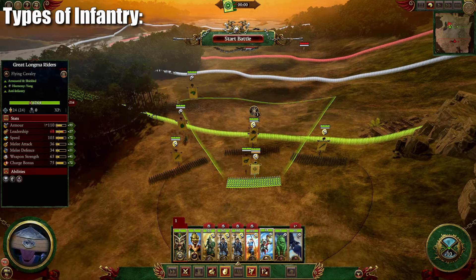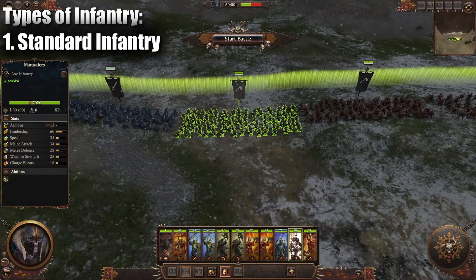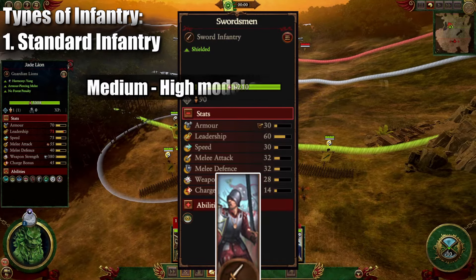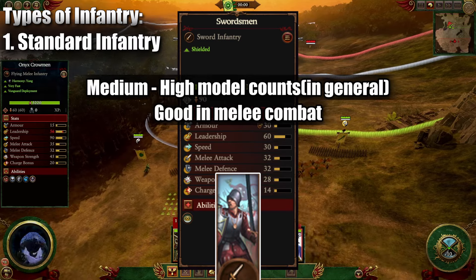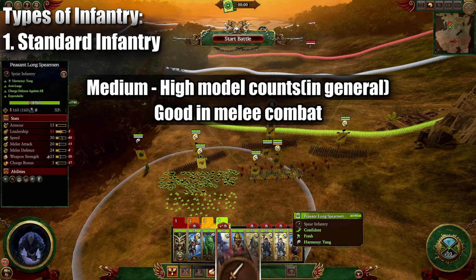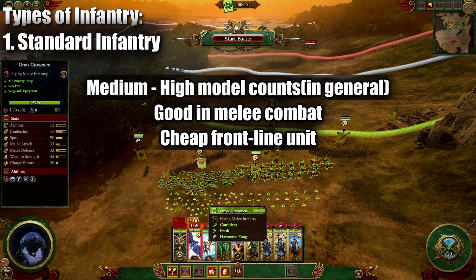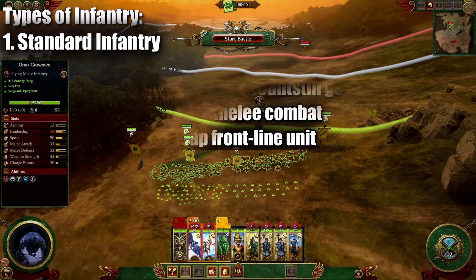There are a couple different main types. First, there's your standard normal infantry, something like these Shielded Marauders in the Warriors of Chaos. Generally, these are just medium to high model count units that are good in melee combat with some mix of melee defense and melee attack. They'd be considered your standard frontline holder, and just your standard unit to make up a lot of the early game or mid-game composition of your frontline.